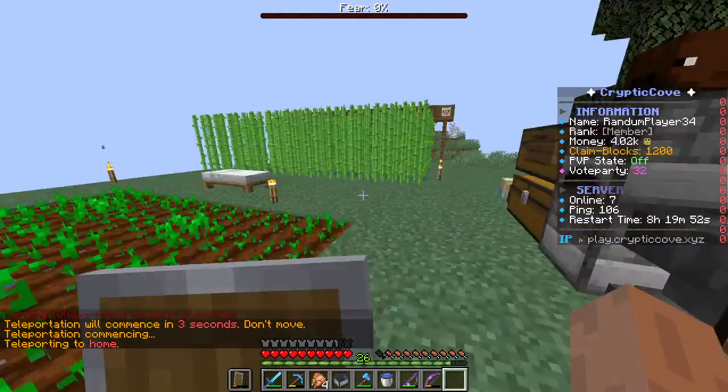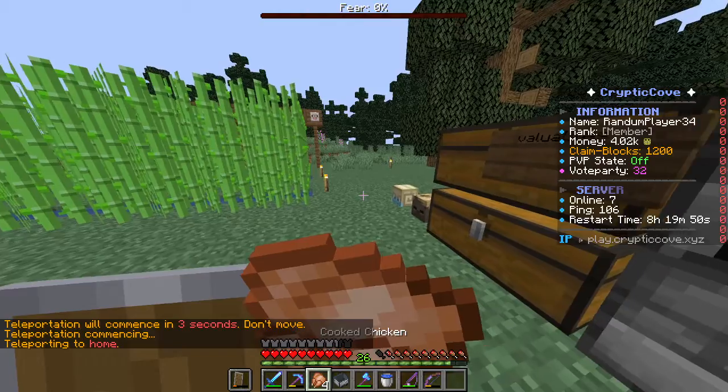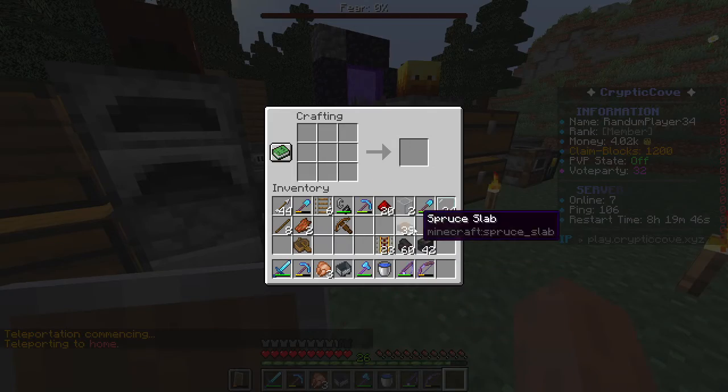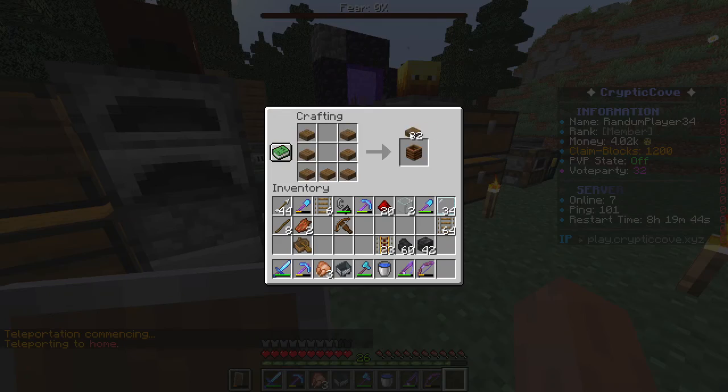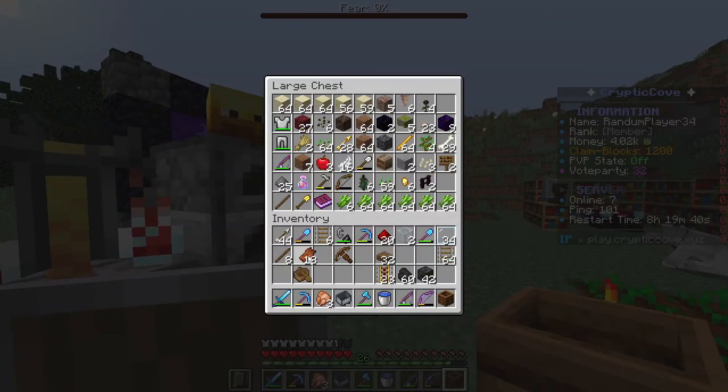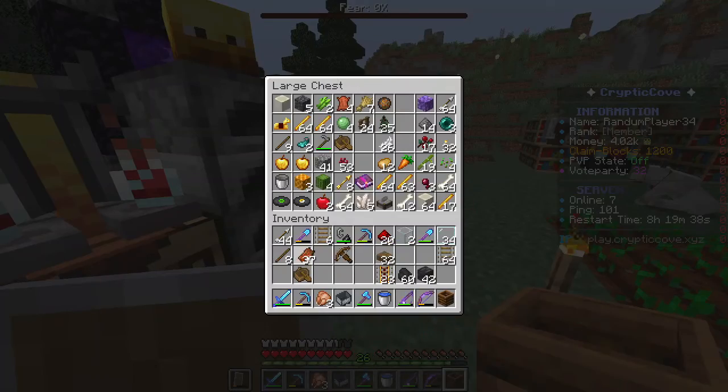I also farmed this so the villagers don't starve. I also need a farmer - a farmer would be useful. I believe it's like this for a composter. Do I have any raw flesh in here? I do.